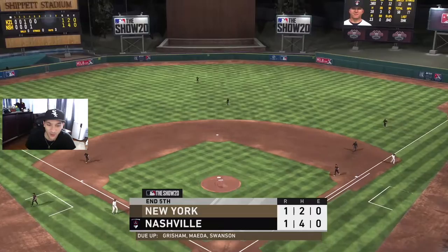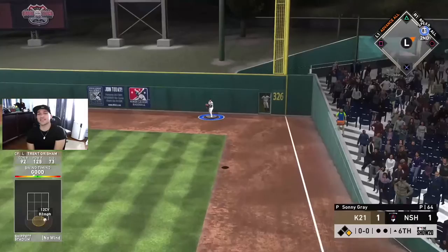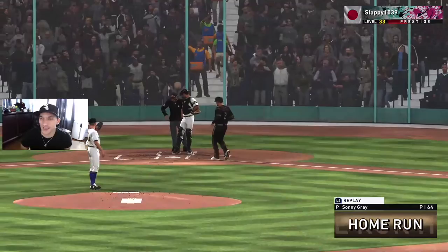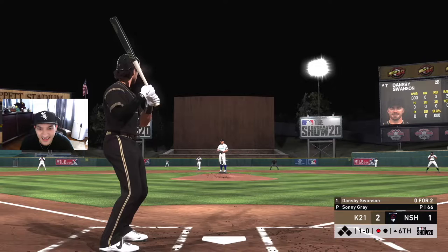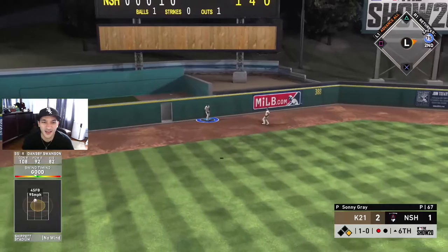We gotta get the offense going - we got the back end going into the top of the order. Let's go Trent! That's gone - gotta be gone, he's got 125 power. Not a warning track shot. Baby, that's what I like to see. I was about to take his ass out the game too. That's a big one, we got the lead back. A one-run lead is definitely not gonna be enough.